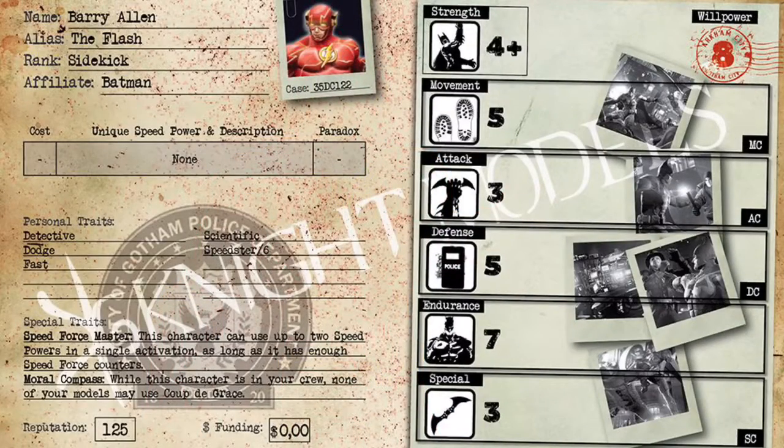Barry Allen, The Flash, can only be taken for the Batman crew as a sidekick. As a sidekick, you can actually take him as the boss for the crew, so he can be considered your leader for your team. He doesn't have any weapons to speak of, so combat is the only way he's going to be able to hurt anybody, and it's only ever going to be one stun. That sounds bad, but this guy isn't a bruiser. He's not somebody you want in combat, but he can take out a henchman or two for sure.